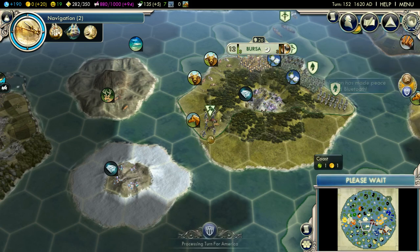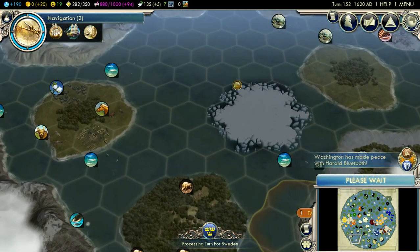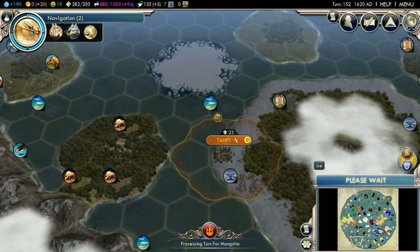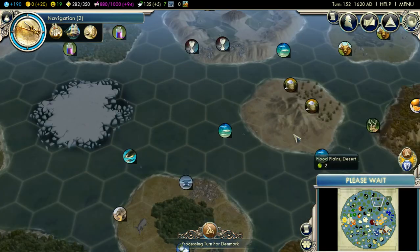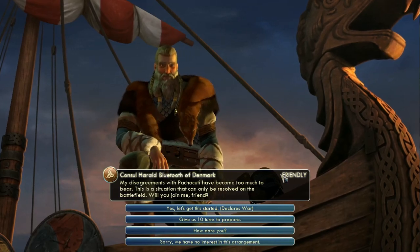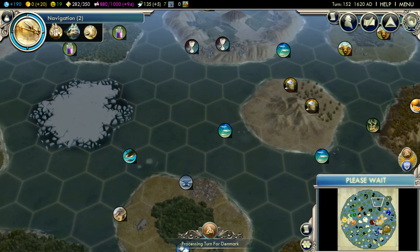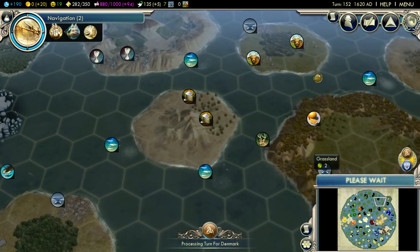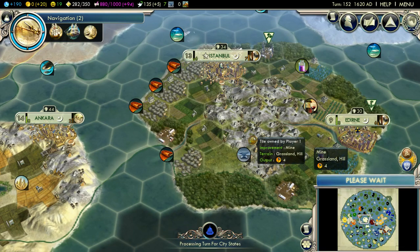Next turn - then we can build a circus in Bursa once we get this plantation set up. What's this? Polynesia had pretty much the same idea I had earlier - come here to get the furs and the truffles. If someone sets up a city there, I'm not going to be happy. We've almost got a golden age as well, which will give us an even bigger gold boost.